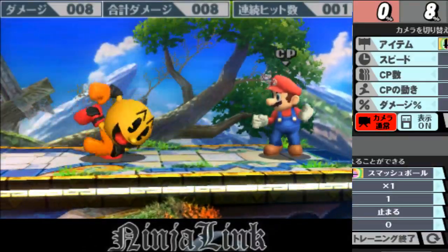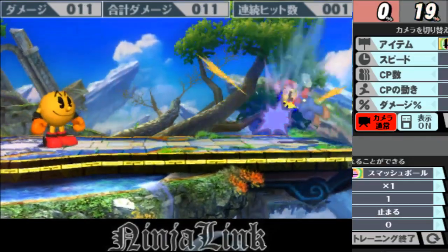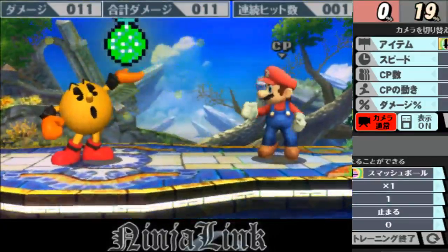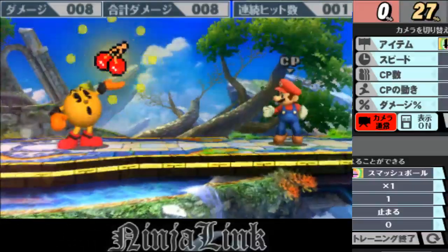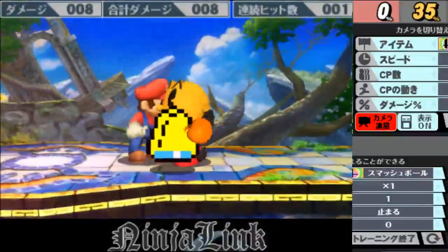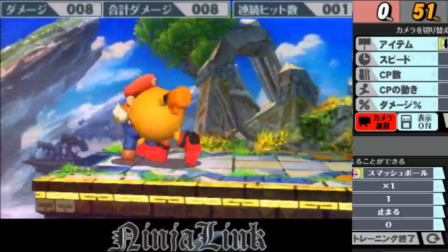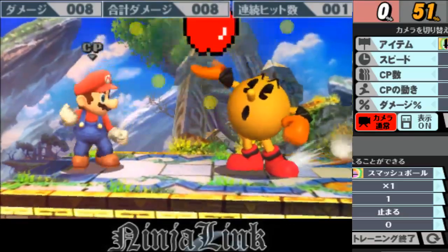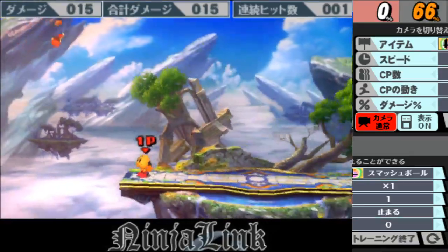Depending on the percent is how much they get stunned. And yes, you can stun them multiple times. It doesn't stun if you z-drop though. So if you z-drop this, it's just eight damage. As for the key, just one strong hit. That's fifteen.